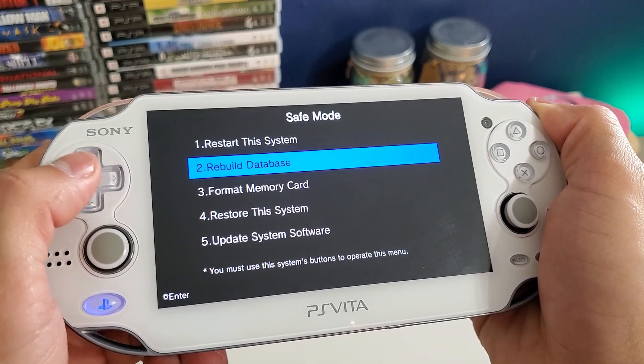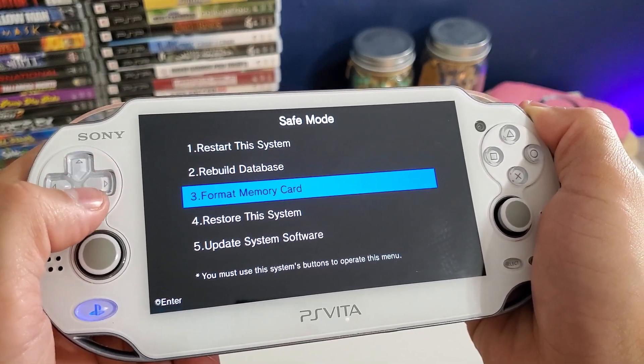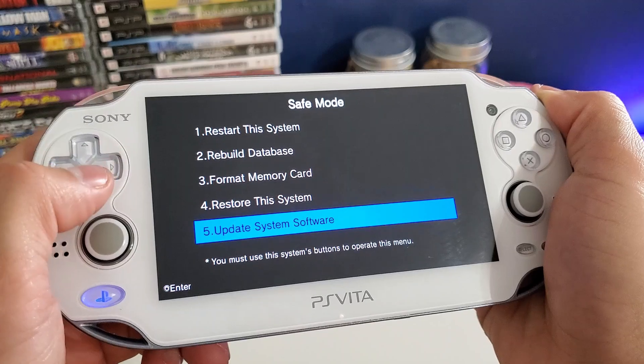The 5 options are: restart the system, rebuild database, format memory card, restore the system, and update system software.